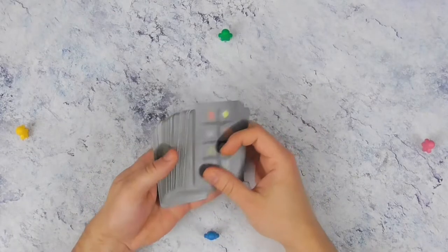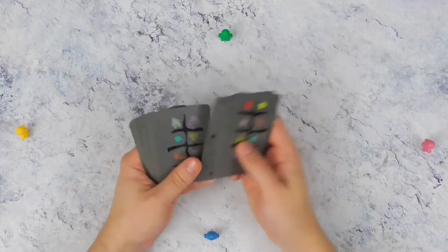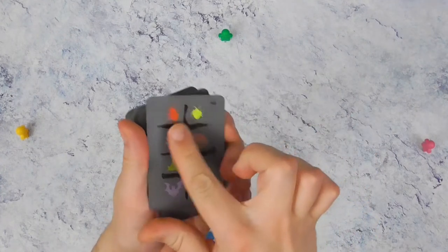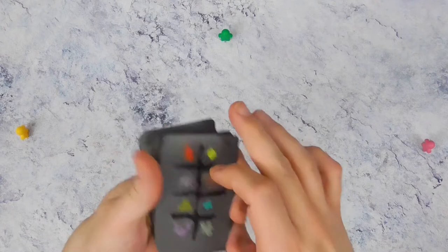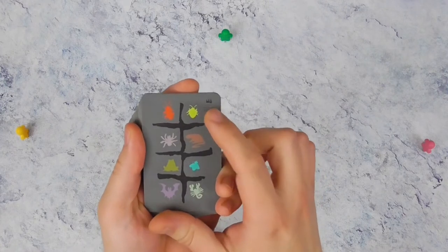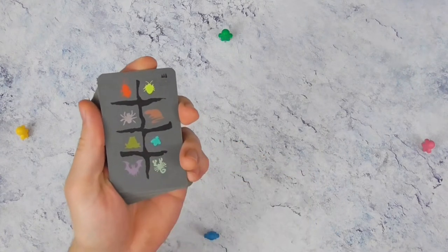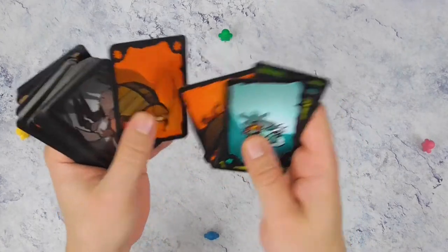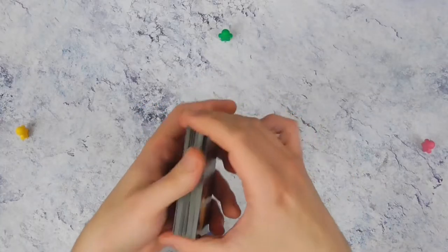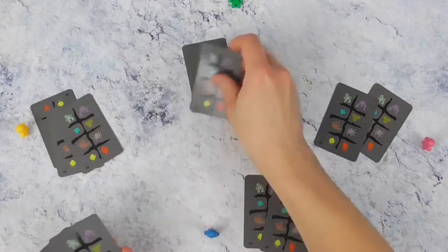Om kakkerlakke poker op te stellen gaan we beginnen met alle kaarten te verdelen onder de aanwezige spelers. Als je met twee speelt ga je er willekeurig tien uithalen en dan verdeel je de rest. Iedere diersoort komt acht keer voor en op de achterkant staat een referentie. We hebben de kakkerlak, de wandluis, de spin, de rat, de pad, de vlieg, de vleermuis en de schorpioen. Ze worden verdeeld totdat ze allemaal op zijn en het is niet erg als één iemand een kaart meer of minder heeft.